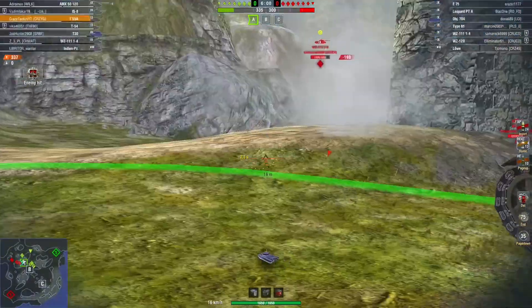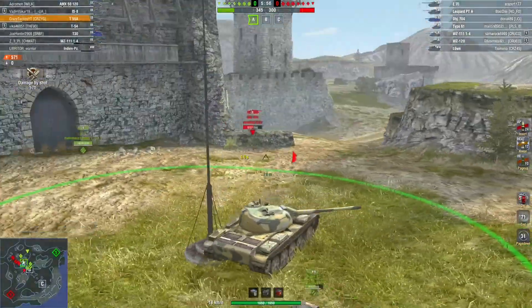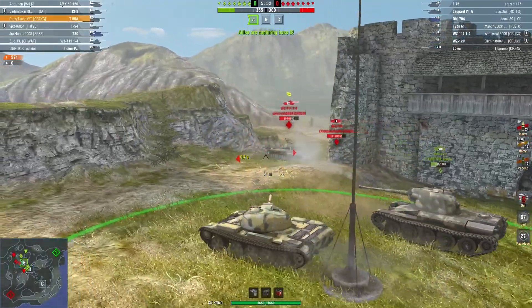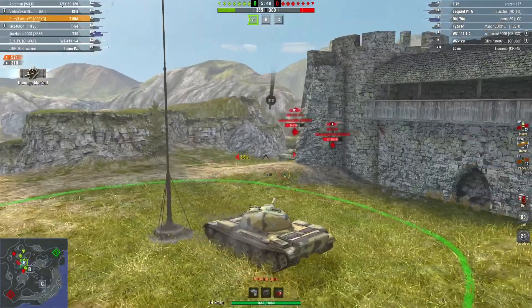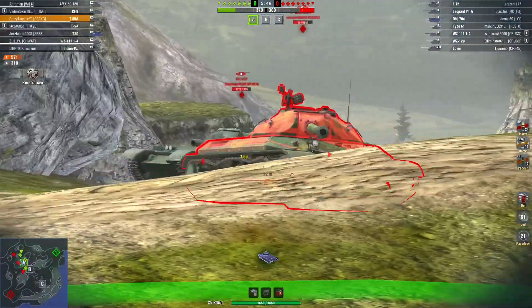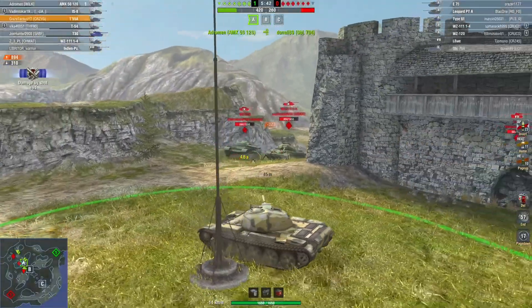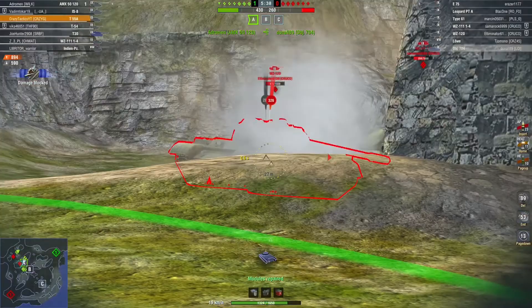The AP standard shells are pretty decent, the HE is pretty fantastic. I think it's only 60 pen, but when it does go in, you get around 450 damage — so load up for all those lights and leopards and the like, and you'll be laughing. Otherwise you're looking at about 350 for your standard shells.